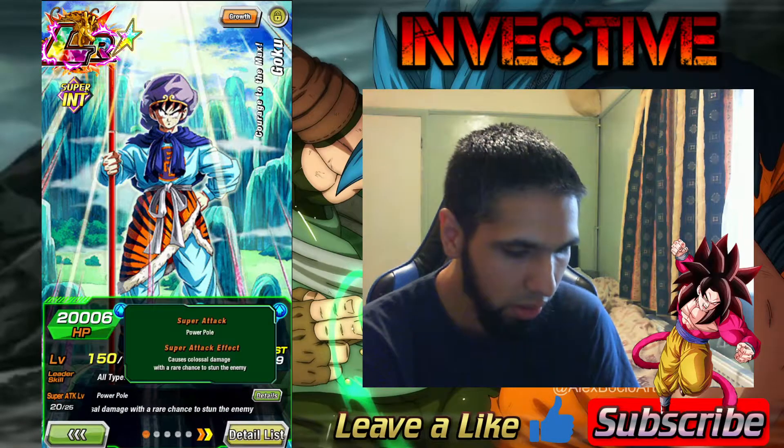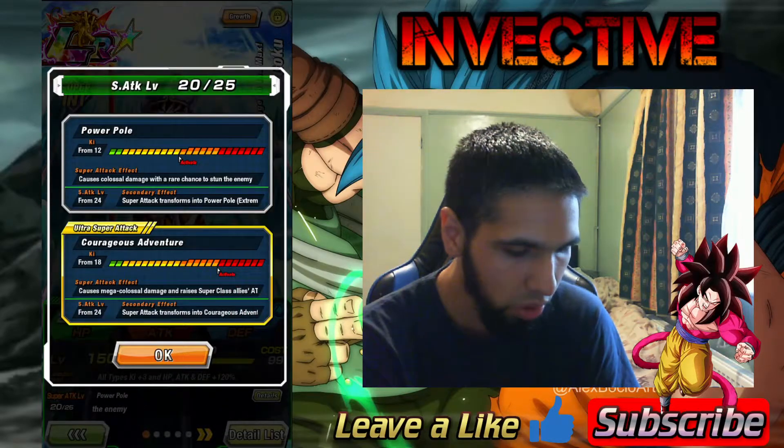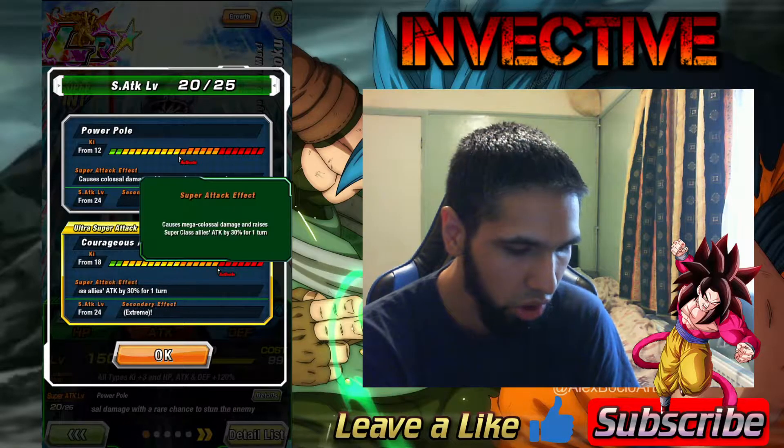So before his EZA he was doing Colossal Damage, but his Super Attack is going to change now that he's at Super Attack Level 25 — it goes to the Extreme variant.